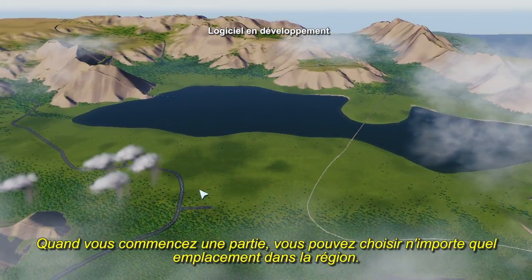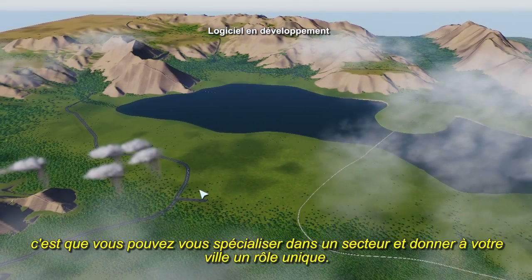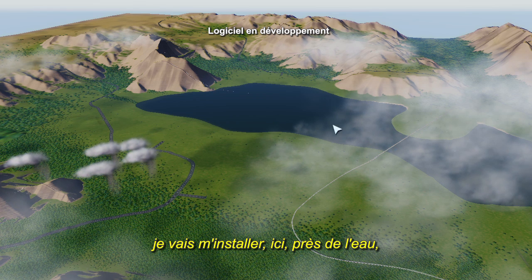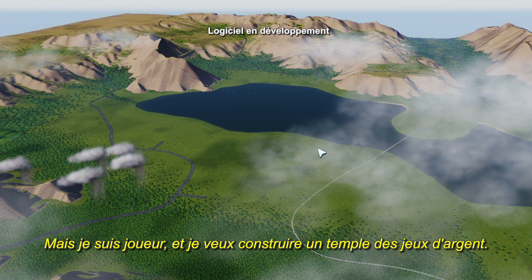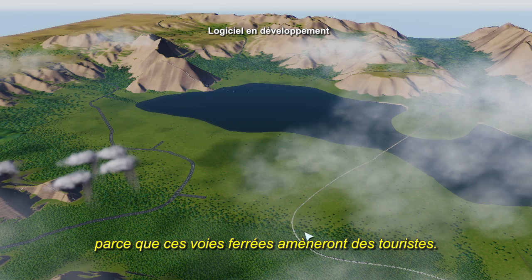When you start a new game, you can pick any location in the region. One of the new ways to play SimCity is to specialize with a big business and give your city a unique role. If I wanted to build an industrial city, I might pick this area near the water so that I can have access to large cargo ships. But I'm a gambler, and I want to build a casino city, so I'm going to start in this area because these train tracks will bring in more tourists.